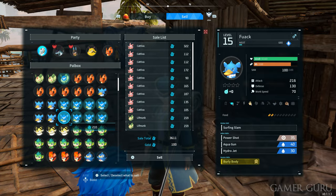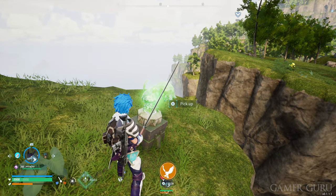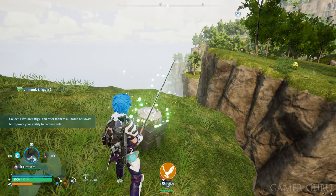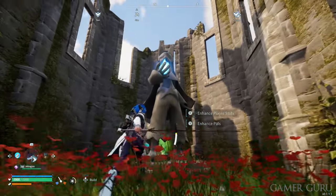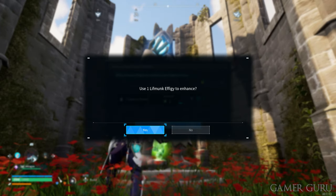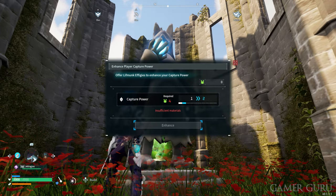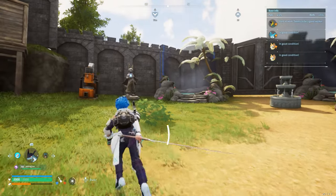If you ever come across any of these little green statues, make sure you're picking those up. These can be used at statues of power to increase your capture rate, which is obviously really useful in a game like this. There are a bunch of these statues of power all over the world, especially in the churches, and you can also craft one later on in your very own base. As of now, they've found almost 400 or more in the entire world.